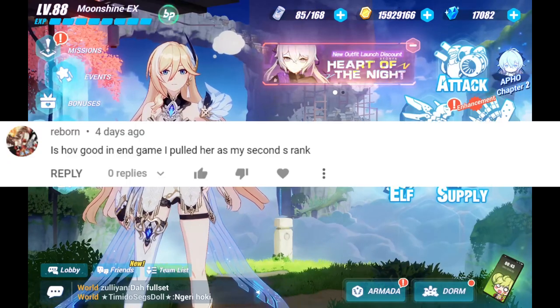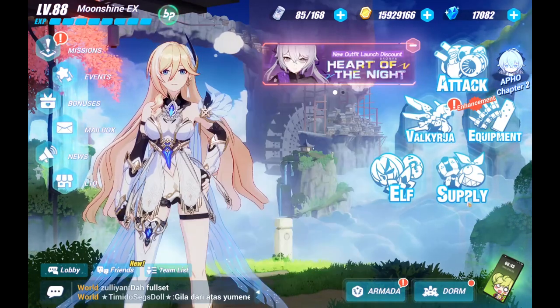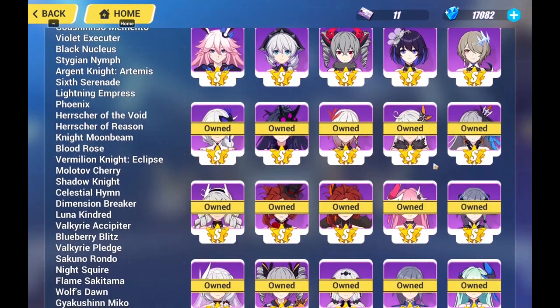Next, Reborn asks: is Herschel of Void good in the end game? Because I pulled her as my second S rank. Hello Reborn, congratulations on your Herschel of Void pulls. Chances are you probably got her from the dorm supply because she's currently in it — and those are very good pulls right there.